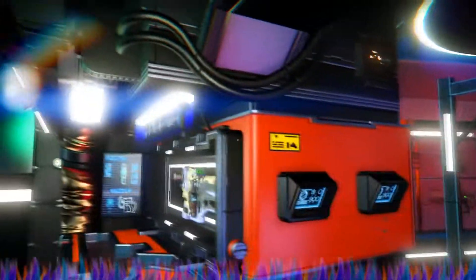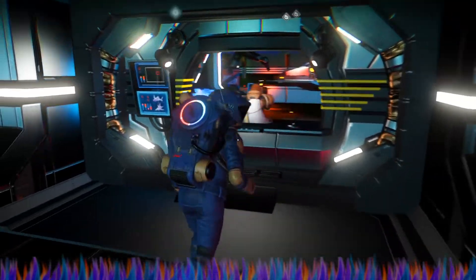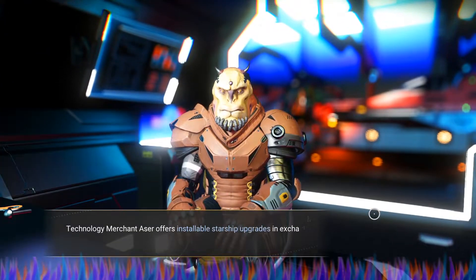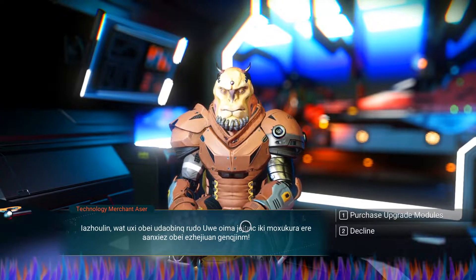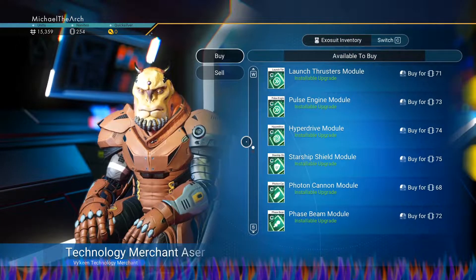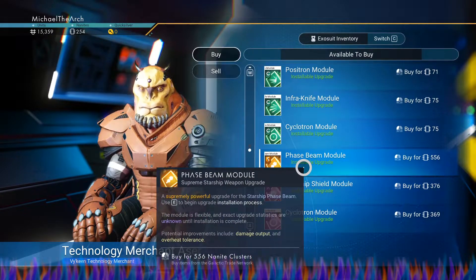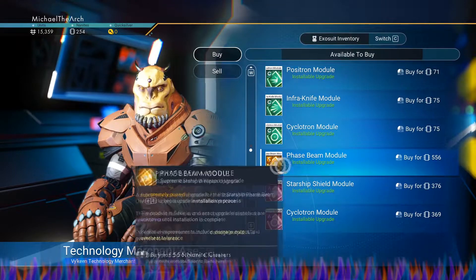There we go. I keep trying to figure out how to get out of here, but it's very hard to figure out. This is for starship research. Purchase upgrade modules — if we look here, a phase beam. The phase beam is the good one, so I think I'm gonna grab that.